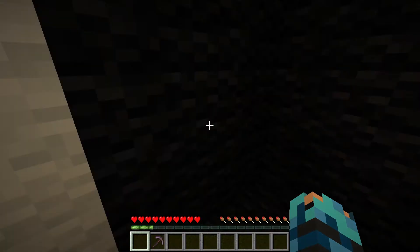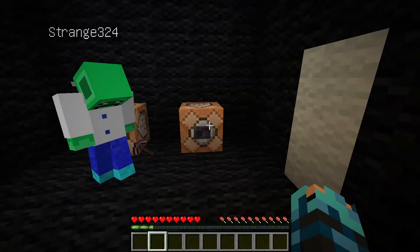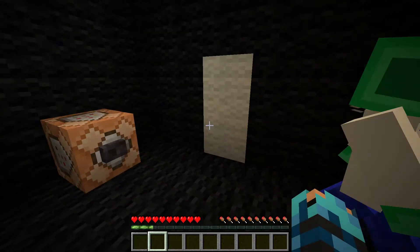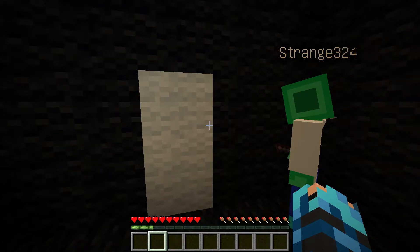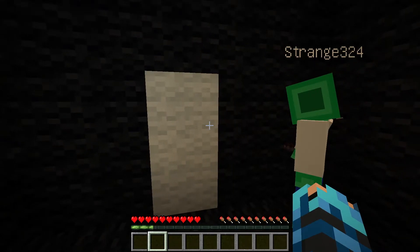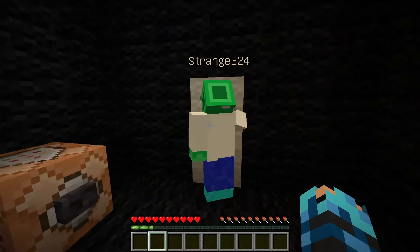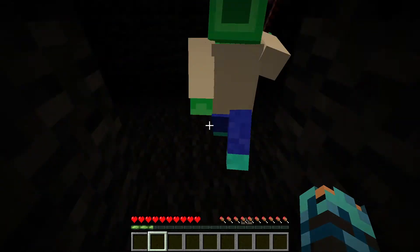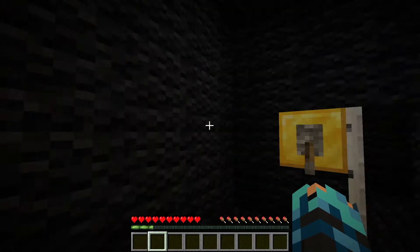And the netherite pickaxe — here you go. Try breaking the black wool. You can't. So you can't break any other block, but if you look at the item, it says it can break white wool. So you see the white wool? You just break it and then you come through. You can also use this for a door or a minigame when you need to break stuff.